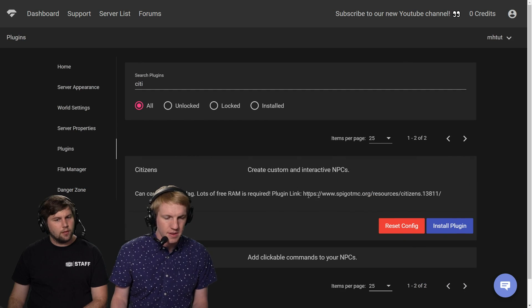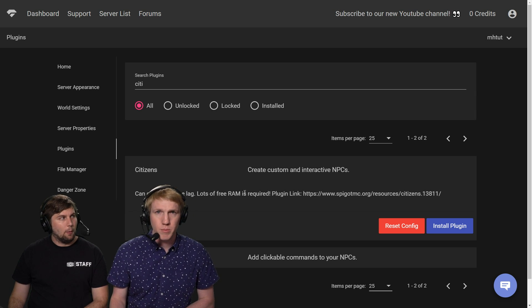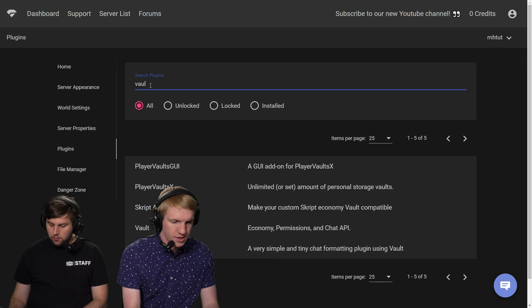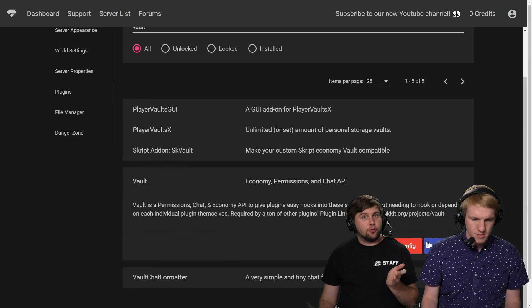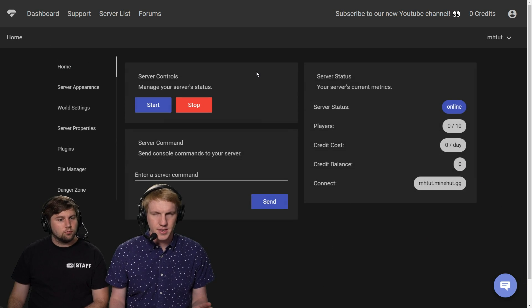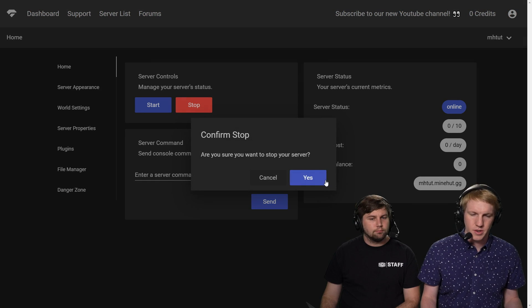Citizens creates custom interactive NPCs but can cause extreme lag — lots of free RAM is required. We're only gonna do a couple so it should be okay, but if you're gonna create like a whole quest system with these guys it might get a little heavier. And then we're gonna install Vault as well. If you don't know how to add RAM to your Minehut server, we actually have a video on that. We installed Vault just because Citizens needs it to do a few things, and then like always we're just gonna restart our server now.